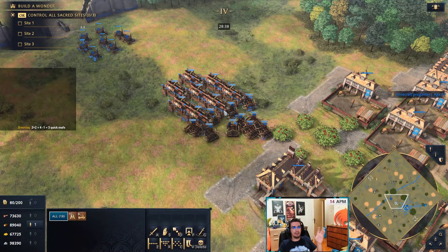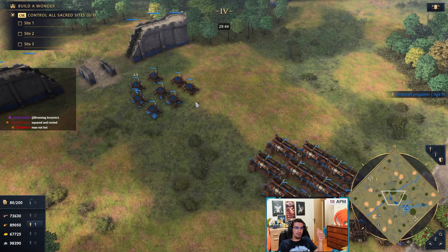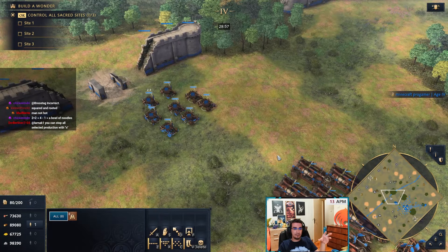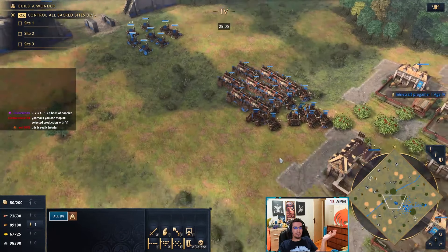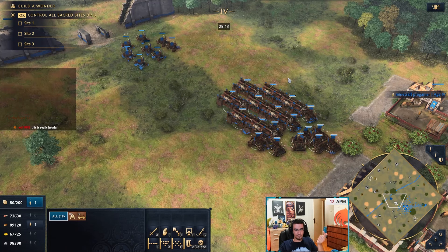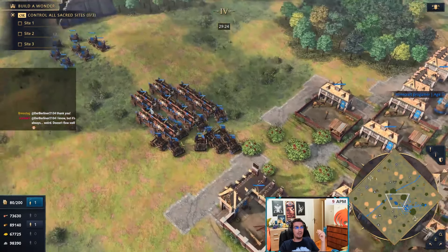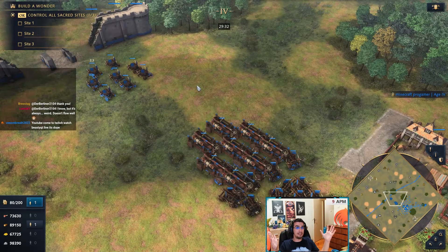If the opponent has hand cannoneer plus mangonel plus springald — a real death army — what you need to do to beat it is not necessarily make more springalds. The easiest way to defeat it is to trade, try not to lose your whole army, then re-max with 30-40 horsemen and some men-at-arms. You'll completely overwhelm them. This kind of army is incredibly expensive to replace, so the enemy won't be able to re-max with the same stuff — they'll need to make spearmen or knights instead, and now you're out of the siege trap.